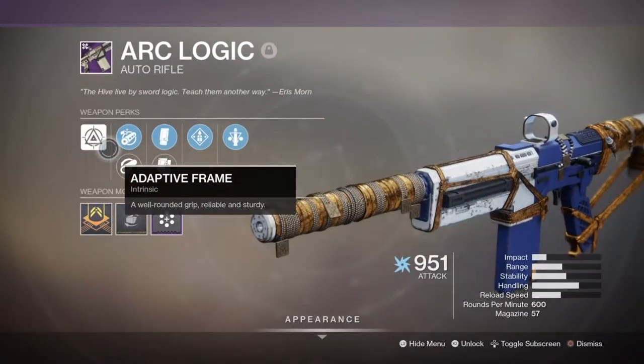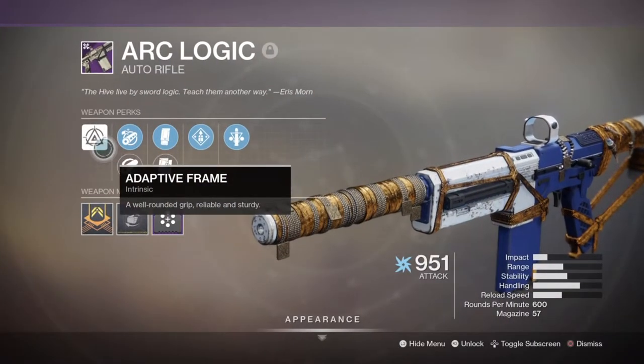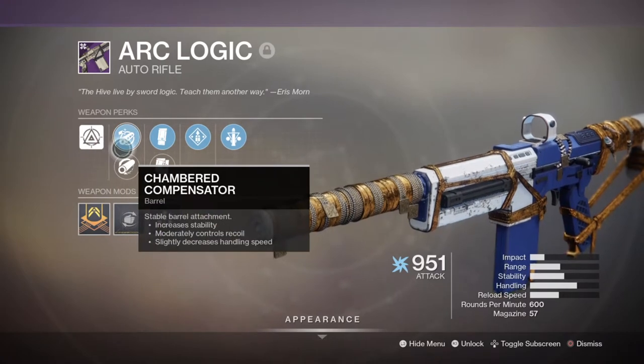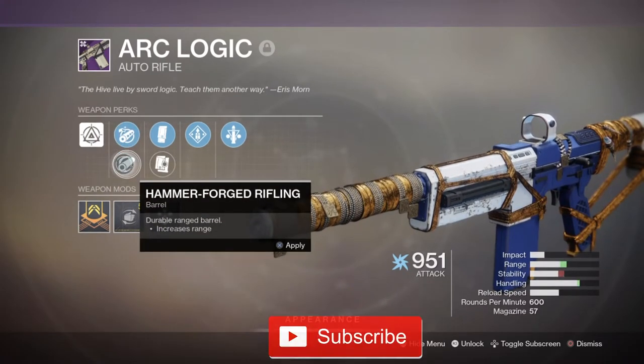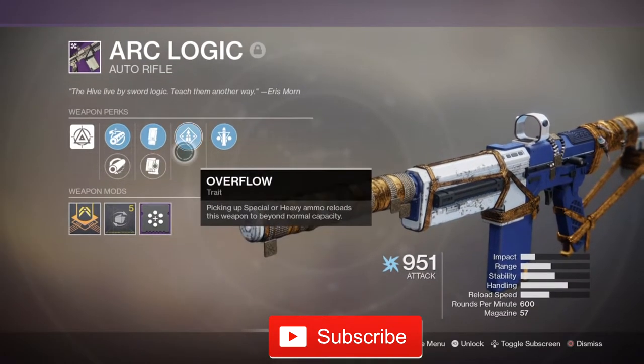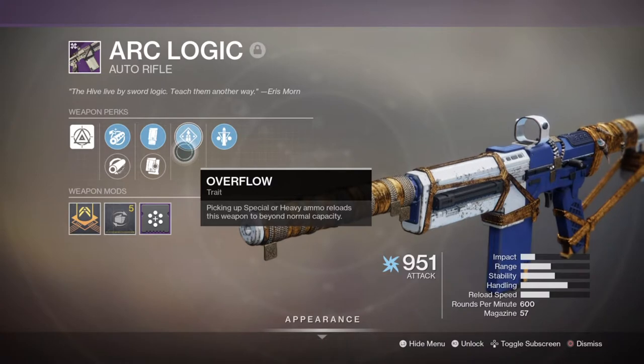Hello everyone, thank you all for coming for today's video for Shadow to Keep It, where I'll be reviewing all types of weapons and perks and seeing how effectively good they are. Today I'll be looking into the Moon exclusive ArcLogic AR — the 600rpm adaptive frame — which you can get from either powerful reward Moon activities or by completing the Essence of Failure for Clay Langton.